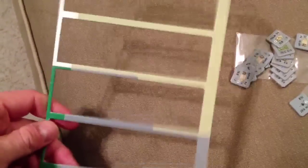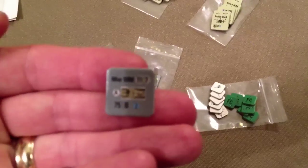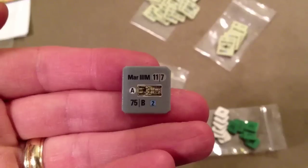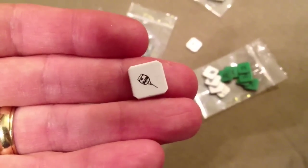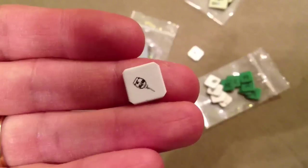It came with half a sheet of counters, but I've already punched them — clipped and all. They're pretty nice; they're three-quarter inch, so they're quite big compared to ASL. Then there are informational counters — I don't remember the exact size of those. I think the infantry are five-eighths and these are half, maybe. These are the only informational counters they provide.